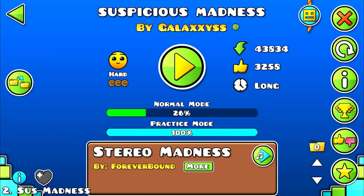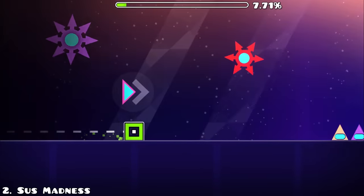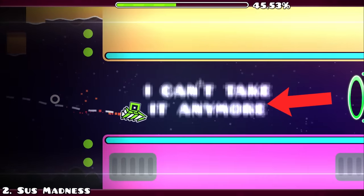Suspicious Madness is, like you might have guessed, very suspicious. The whole level revolves around Among Us, and at certain parts in the level the creator cries for help since he can't unsee the Among Us crewmates.